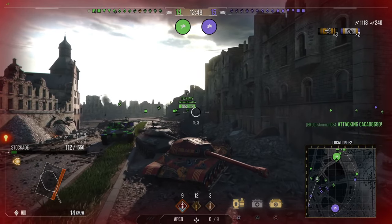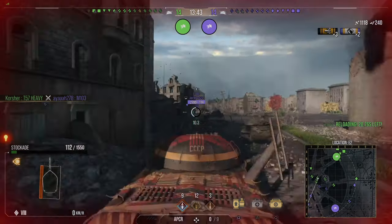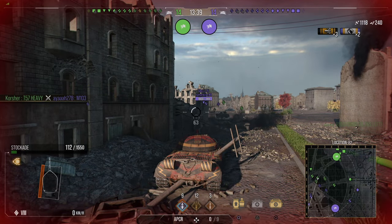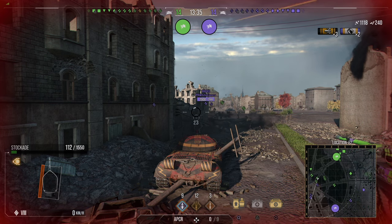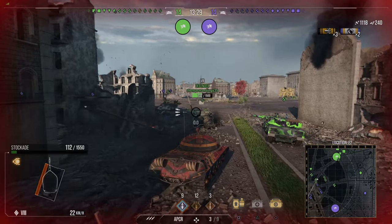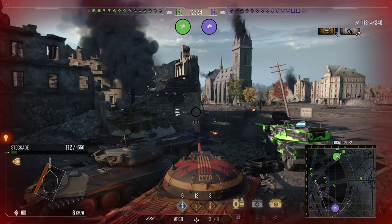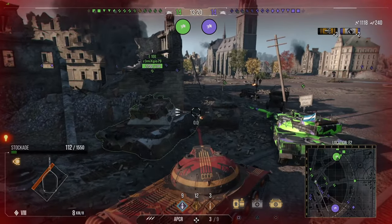Now I'm down to 112 hit points. As you can see, my armor didn't really hold up because when tier 10 is shooting at a tier 8, your armor is not really going to hold up. Now I just have to think about what I can do — I just have to play support pretty much this entire match. The hull armor is 110 at the front, 90 at the sides, and 60 at the rear.